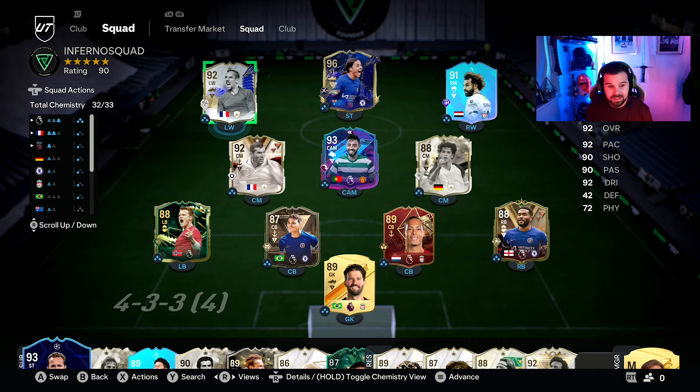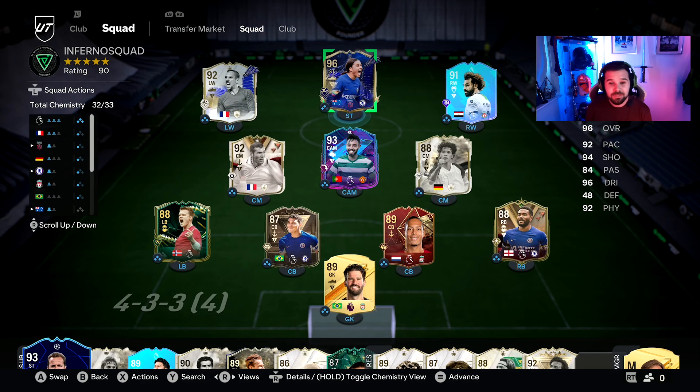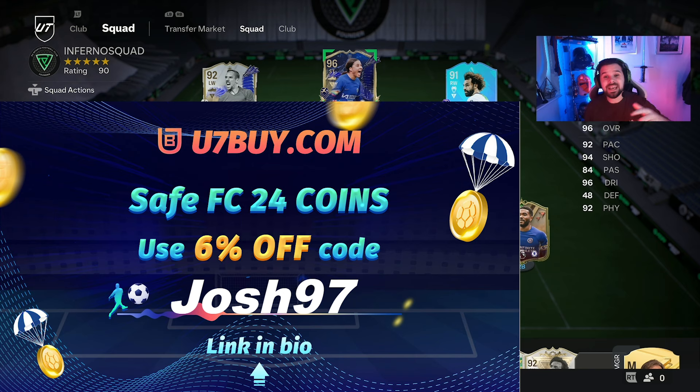This is the team I'm going to use him in — he'll be playing on that left wing, hopefully cutting in and scoring a load of finesse shots, linking up with Sanker. If you haven't seen the video of me packing both of these players, I did pack Sanker as well, so let me know if you want a Sanker review. It's the first game using these two, I cannot wait. If you need coins to buy players like this, check out our sponsor You7buy.com — use code josh97 to get a cheeky 6% off at checkout. All links are in the description below.